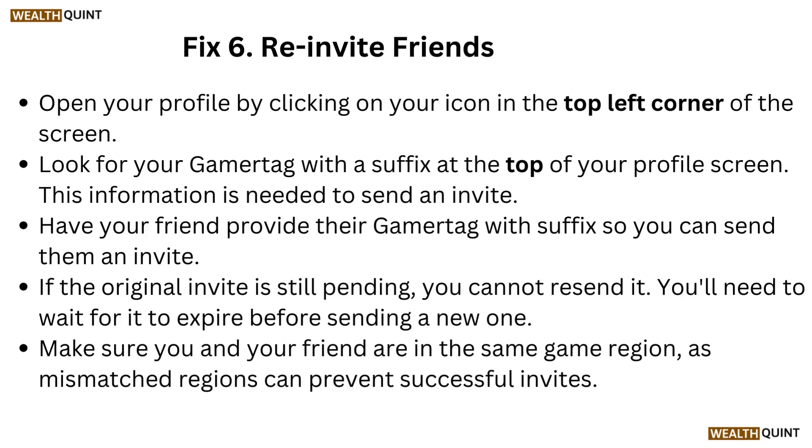Fix six: Reinvite friends. Open your profile by clicking on your icon in the top left corner of the screen. Look for your gamer tag with a suffix at the top of your profile screen — this information is needed to send an invite. Have your friend provide their gamer tag with suffix so you can send them an invite.